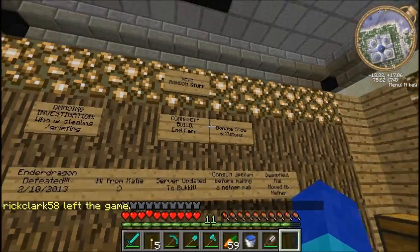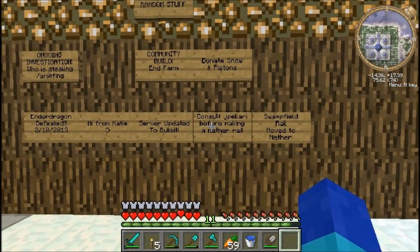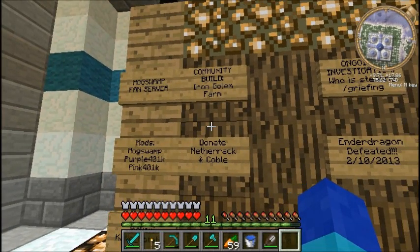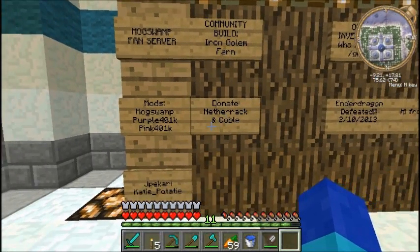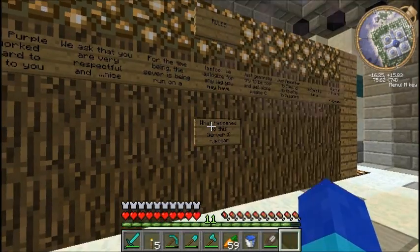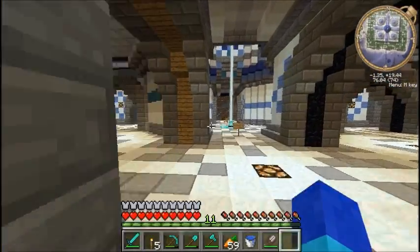There's a community noticeboard here. News: community build and farm, donate some pistons. I have snow — server updated the bucket. Kill the dragon — oh I missed it! Who should build the iron golem farm? Ongoing investigation: who's stealing and griefing — it's not me, I swear to god I didn't do it. Oh, there's rules. Screw that, I don't go by anyone's rules because I'm Batman. No I'm not, I'm sorry.